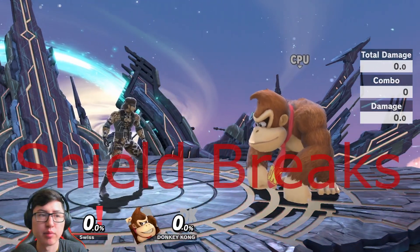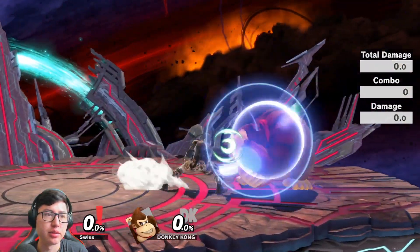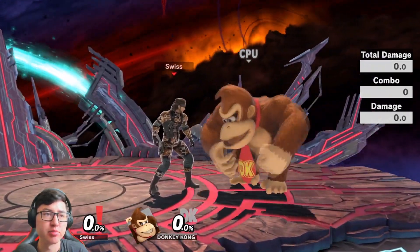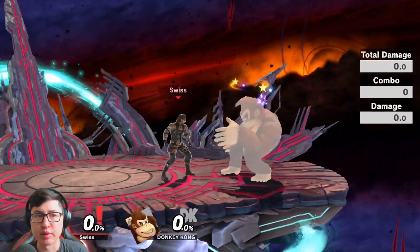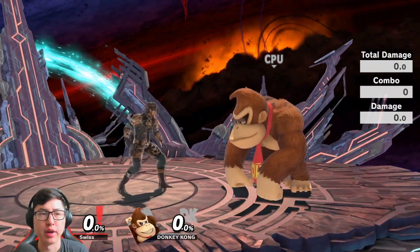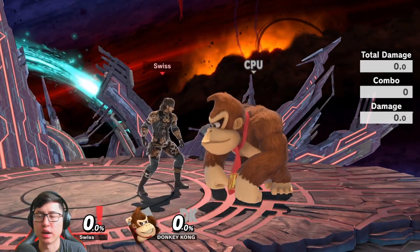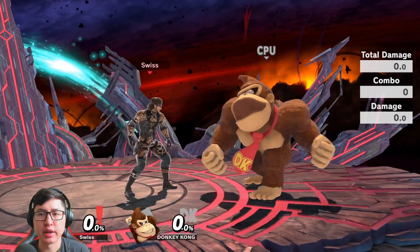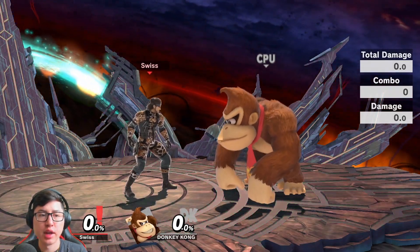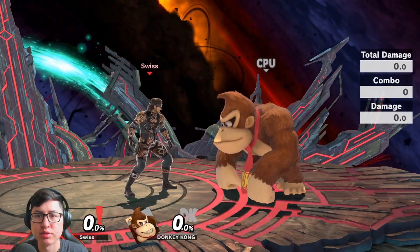Second to last is shield break. F-Tilt does a significant amount of shield damage — you can see it takes about half of DK's shield. If you do something as simple as an up smash and then F-Tilt, that's an instant shield break. So if you want to cause maximum shield pressure and damage, shoot for F-Tilt. Especially on ledge: if you use an up smash as they get off the ledge and mix in the F-Tilt, you can definitely get shield break setups leading to earlier KOs.